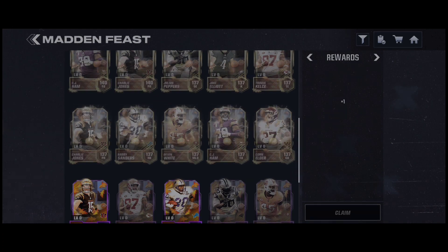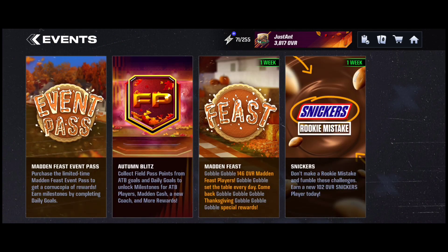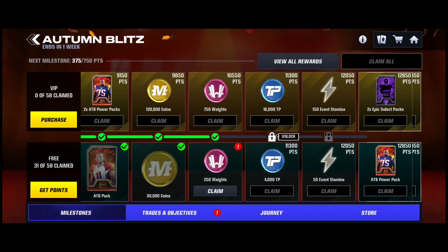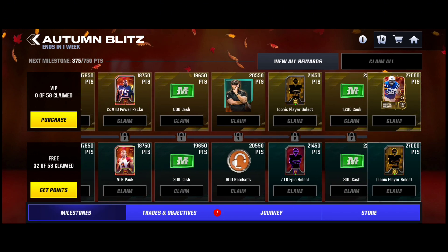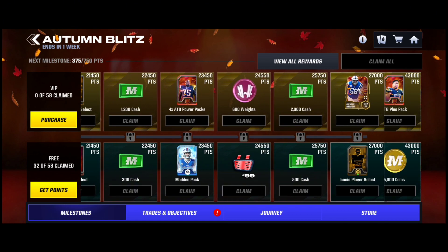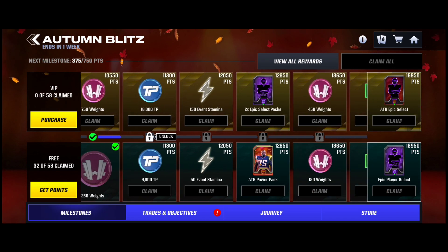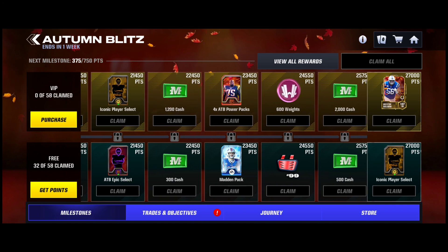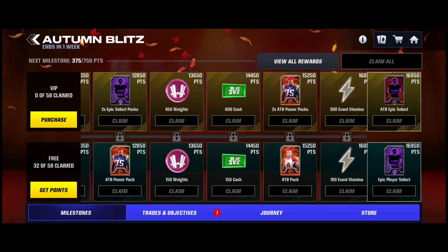I'm actually one away from getting JJ Watt's whistle, and I have to grind the field pass right now because I'm a little behind. I've been trying my best, but I should be able to hit it really towards the end — it's going to be close. I'm going to have to stack up some Madden Cash to get there. There's a little more than a week left, but I'm 16 away. If I can hopefully get 2 per day, that would speed up the process 100%. I'm not missing out on this JJ Watt.